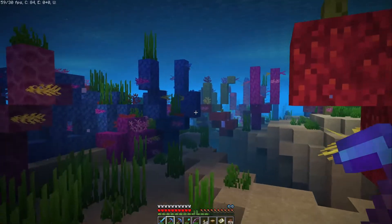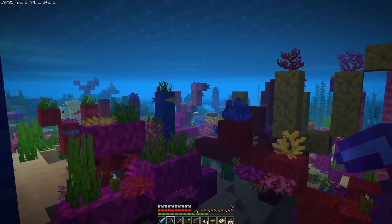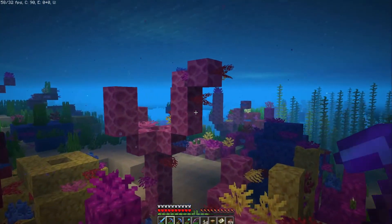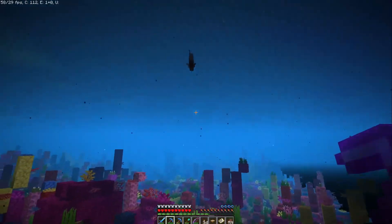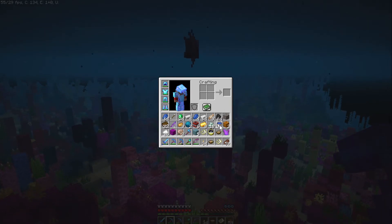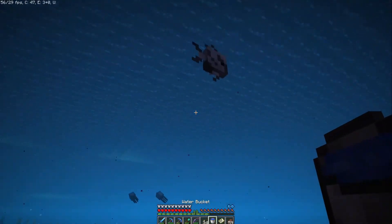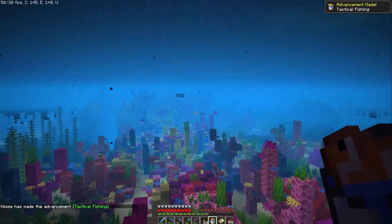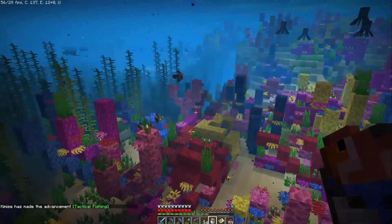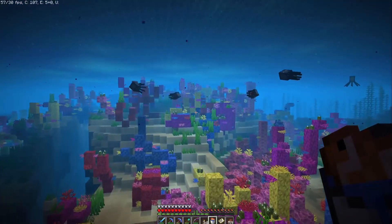You can also get yourself some tropical fish in this biome. Here we go guys — a tropical fish! Now I'm going to show you how to get one of these. Basically, if you have a water bucket, go ahead and grab your water bucket. If you see a tropical fish you like, all you have to do is snag it with your water bucket. And now you have a tropical fish that you can put in a lot of different places. This is where you find them — in these warm water biomes.